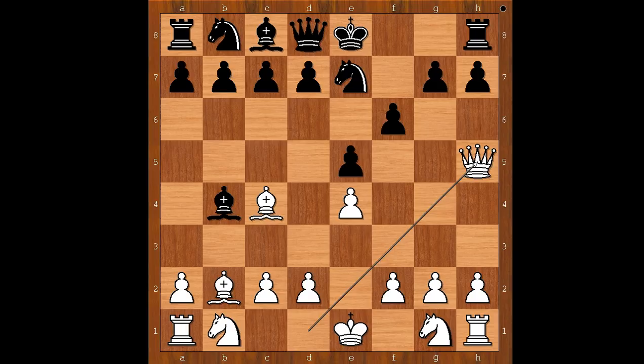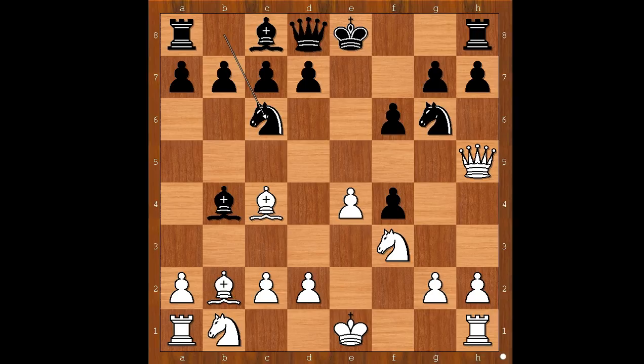White to move. Bobby Fischer played f4, sacrificing another pawn. Pawn takes on f4. Knight to f3. Knight to c6 is better. Black is better materially — two pawns. Knight to c3. Bishop takes on c3 before the knight jumps to d5. Bishop takes on c3.